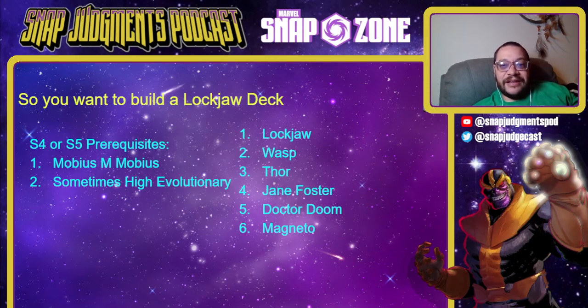If you want to build a Lockjaw deck, this is actually a sub-highlight recommendation because you really want Mobius to prevent Wave from ruining your life. Besides that, it's just five Series 3 cards you need: Lockjaw, Wasp, Thor, Jane Foster, and Dr. Doom — and Magneto is nice as well. If you accidentally opened one or two of these or grabbed Thor from a season pass and then buy Jane, this is a very real deck. It's weak to Shang-Chi, but Shang has never been less in the meta than right now.